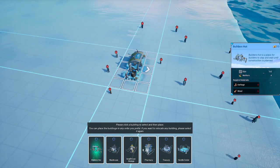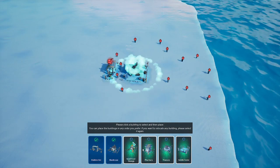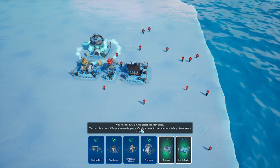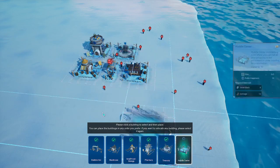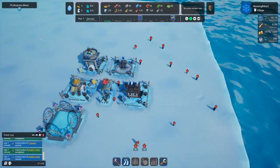We'll go Builder's Hut, right there. The warehouse. The small food storage we'll keep on the inside — I don't want it too close. Pharmacy for those sick little penguins. Treasury for money. And a huddle center — which is fun. That's the basic settlement we have going on here.